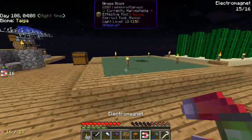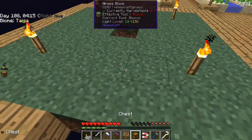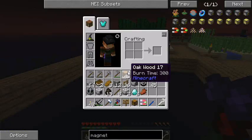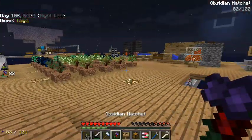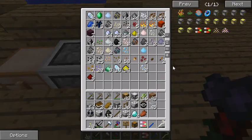What I want to do next is gather up all of this dirt. I'll do so by essentially vein-mining it, allowing the magnet to suck it all up, and now I've recovered all of my dirt. With that, let's head back to our collection chest — we should have a couple more grass seeds.